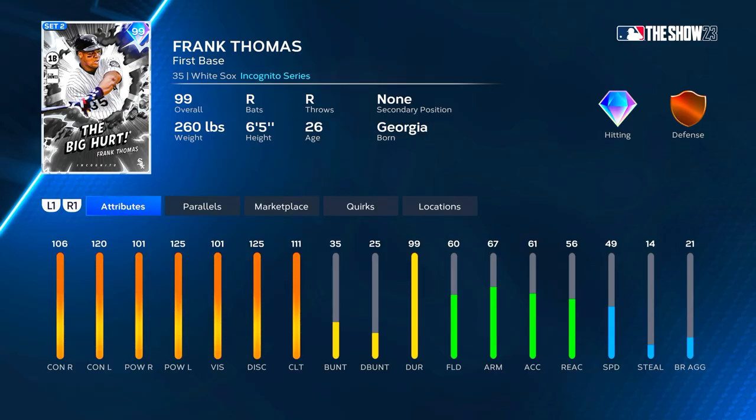Let's go ahead and take a look at the Big Hurt. We got 99 overall Frank Thomas, first base, no secondaries. He's got 106 contact versus right, 101 power versus right, 120 contact versus left, 125 power versus left, and 111 clutch. His clutch is better than his contact versus righties but a little lower than his contact rating against lefties. He's got 60 fielding, 67 arm, 49 speed — bronze defense at first. At parallel 5 he gets up to 111/106 against right and 125/125 versus left, maxing out, with clutch going up to 116.